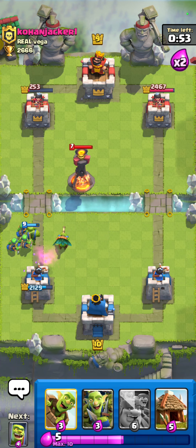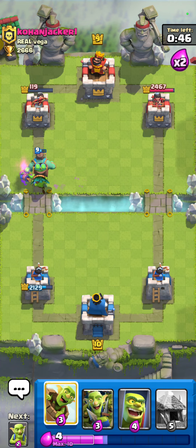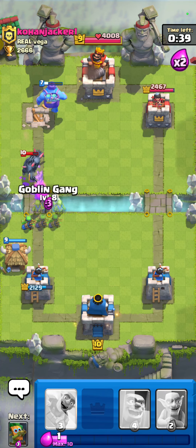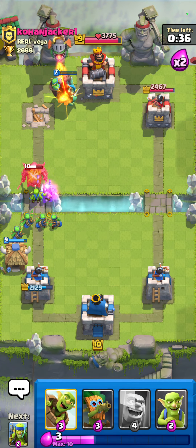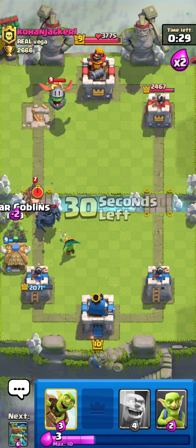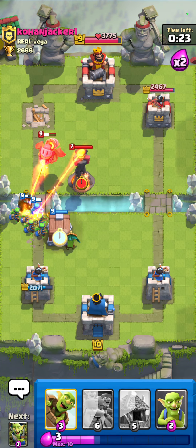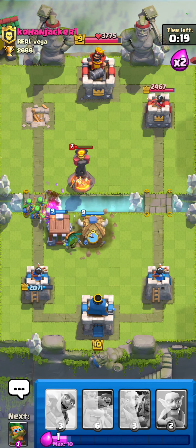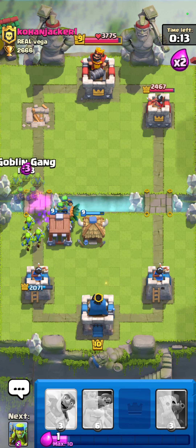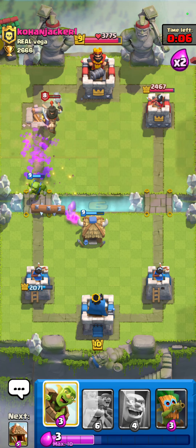Alright, we killed that. Here's where we throw down goblin giant. He won't be able to do much against the P.E.K.K.A — actually, he'll be able to do a ton of things against the P.E.K.K.A, he'll annihilate P.E.K.K.A. Look at all those goblins — holy crap, there's just so many of them. He just got so much damage.